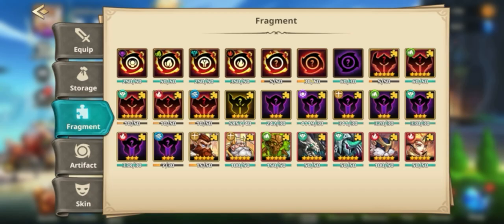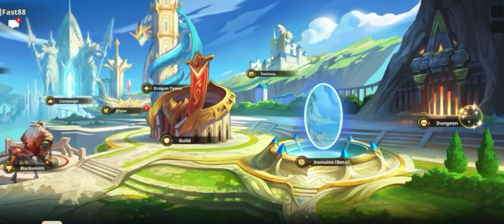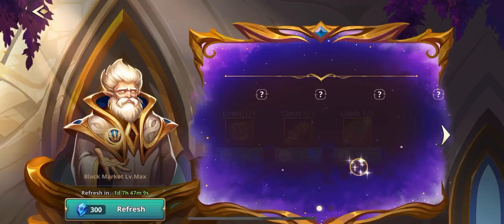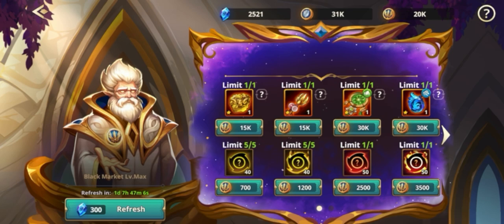Now obviously if you don't have the patience and don't want to wait, the next best option I would say is: when you have 36k, go in here just before reset and see if you get the artifact for 30k that you want. If you don't, go start buying fragments and saving up that way. Again I hope this helps some of you guys — I'll catch you guys next time.